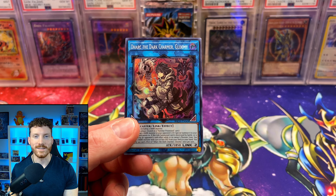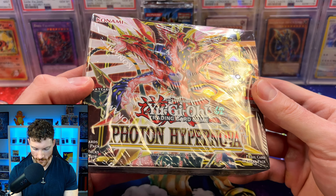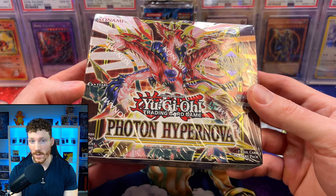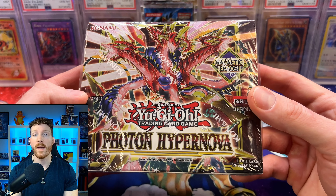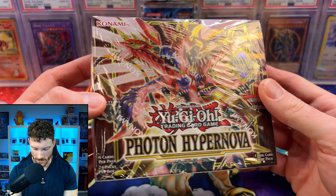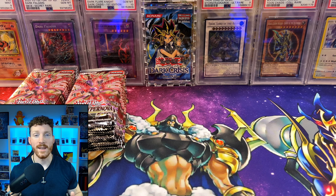But let's check out our booster box. Here is that beautiful Photon Hypernova booster box. We've probably all seen a ton of this opened already, so I really hope you guys are still looking forward to me opening up a box for you all. And what I will do, because Heart of the Pack exposed the mapping system with this set — definitely big shout out to you, Heart of the Pack, for doing what you do — we're going to open up the box, shuffle the packs, and be right back. And all of our packs are shuffled and ready to go.